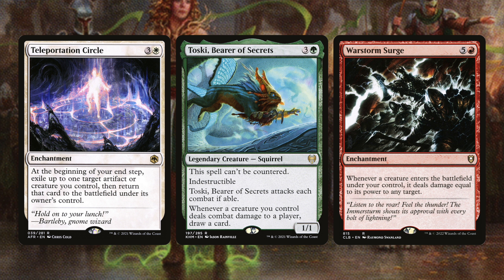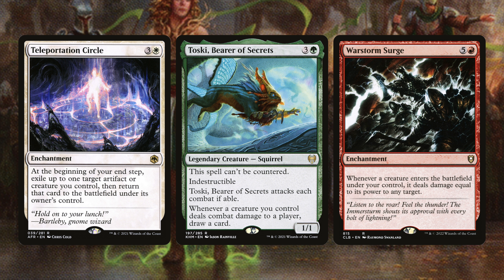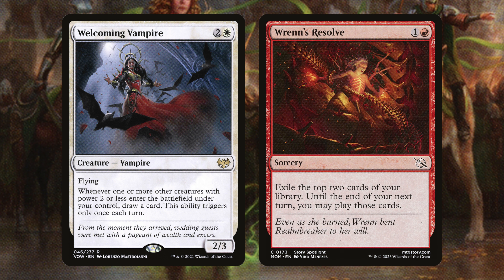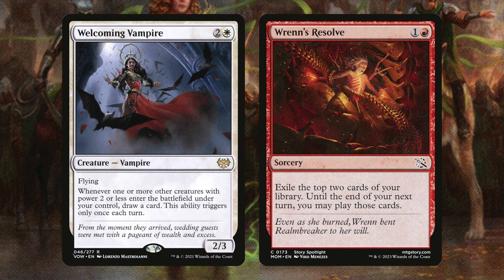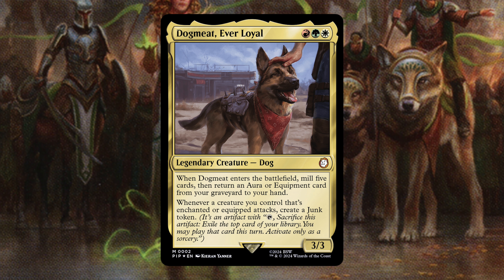Next up is Teleportation Circle, Toski Bearer of Secrets, and Warstorm Surge. Teleportation Circle helps us get great ETB triggers — like milling more cards with our commander — every turn. Toski, Bearer of Secrets can't be countered, has indestructible, must attack every combat, and whenever a creature deals combat damage to a player you draw a card — not 'one or more,' so we can draw a ton of cards. Warstorm Surge says whenever a creature enters the battlefield under your control it deals damage equal to its power to any target; all those creature tokens are going to ping opponents for a ton of damage. Welcoming Vampire draws a card whenever one or more other creatures with power two or less enter the battlefield — once per turn is good enough. Ren's Resolve exiles the top two cards and until your next turn you may play those cards.